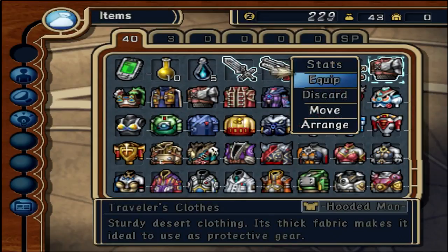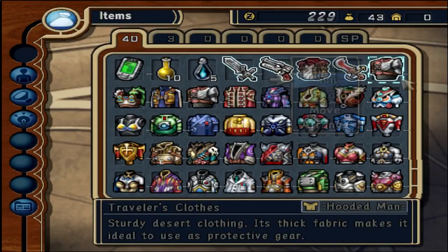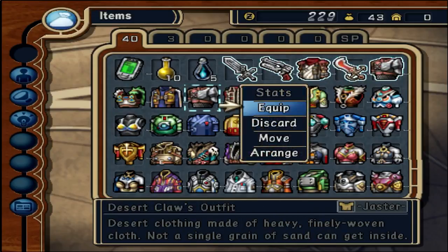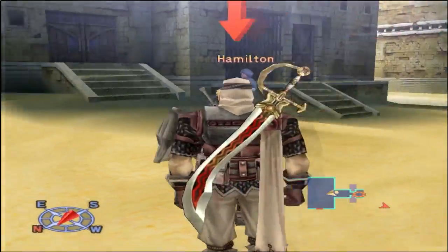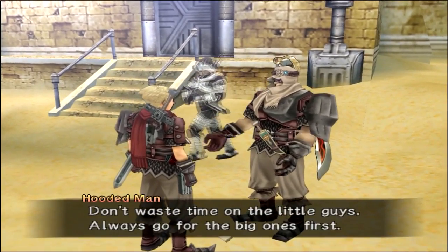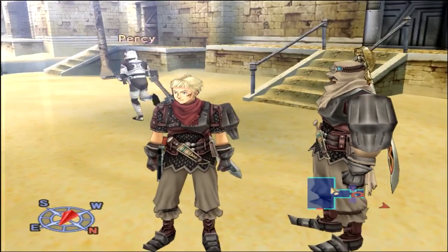That's interesting. Oh, this is the traveler's clothes. What if I equipped it? Now I look just like you, Dad. We're like cool father and son action. Isn't that cool?